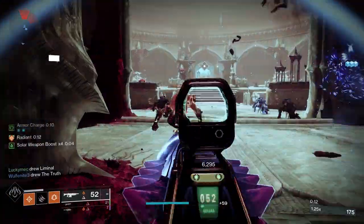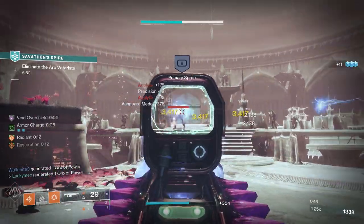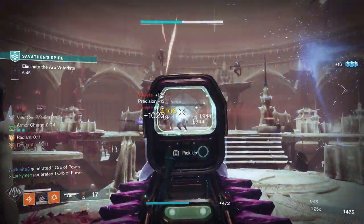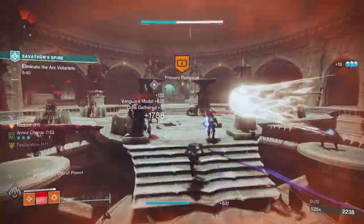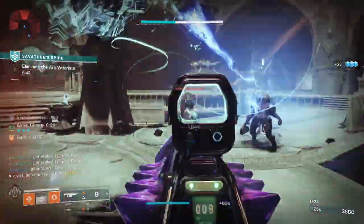I've seen it time and time again, going into a boss fight with hunters using Gathering Storm as the DPS super of choice. Even I used it when I thought it was the best DPS. I've seen many builds talking about how the Ark Hunter build is the best build for boss DPS, and that's just not true — I'm going to prove it in this video.